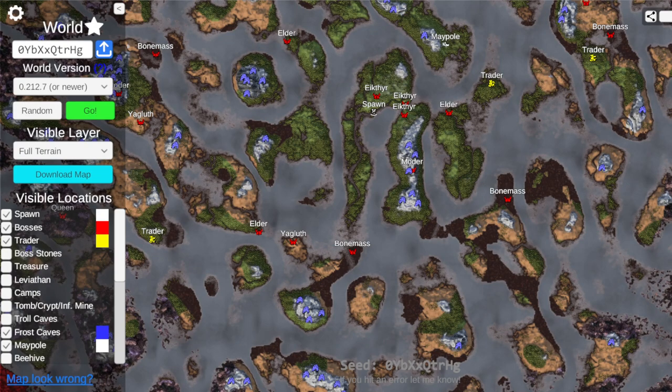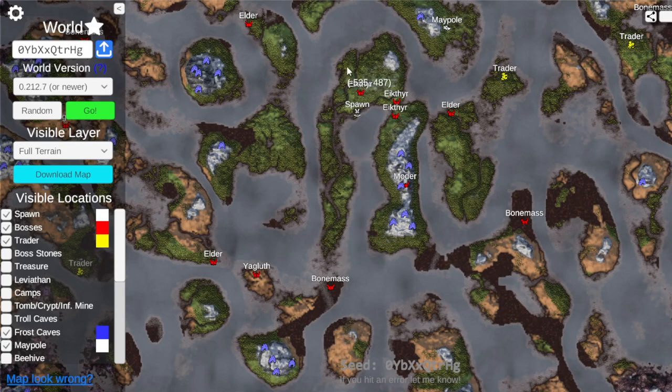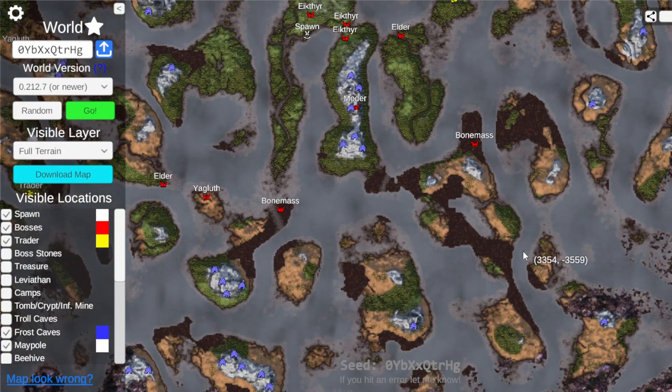Yo, check out this unique spawn of a seed. Look at this starting island area here. What is up with this bend? And talk about iron — we got iron. Let's check that out right now.